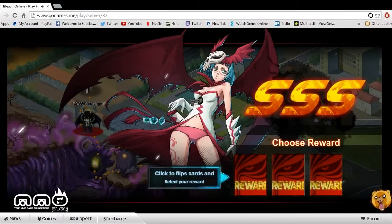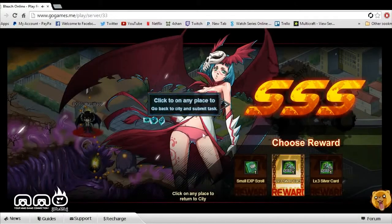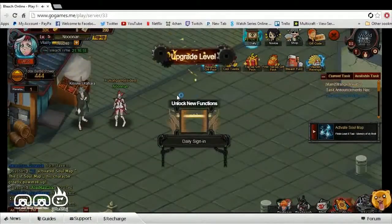Upon defeating dungeons or different NPCs, you can see there's a progression that goes on with different areas. You can select the rewards — we're going to go ahead and click the middle one. It seems like there are two different rewards: we got silver and an XP boost. Free money, can't be too upset about that. So we went ahead and completed this quest and turned it in.